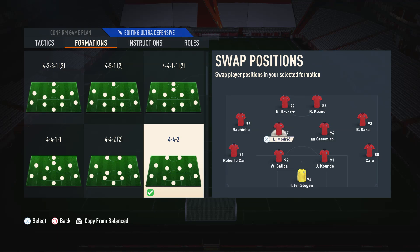Moving on to the two center mids, I like to go for a balance between the two. In the right center mid position I go for a more defensive minded player — somebody that's going to stay back, break up the play, and ensure we're as good defensively as possible. I would suggest somebody with a medium-high work rate so you get maximum contribution in defense without being too bothered about going forward.